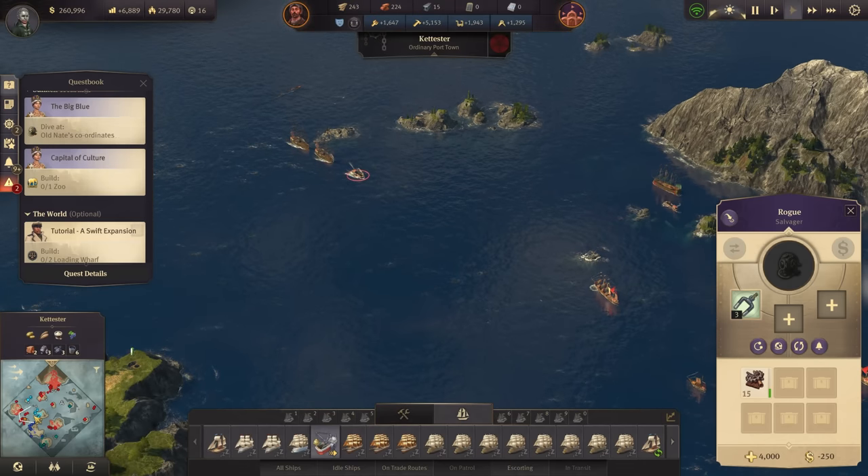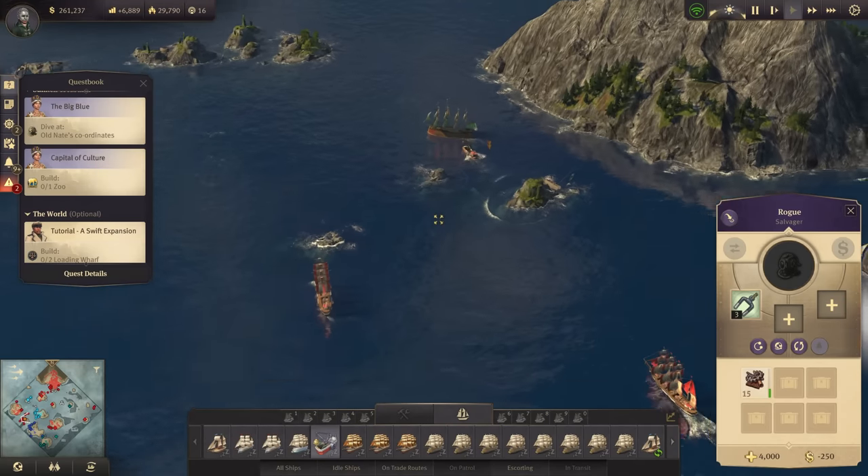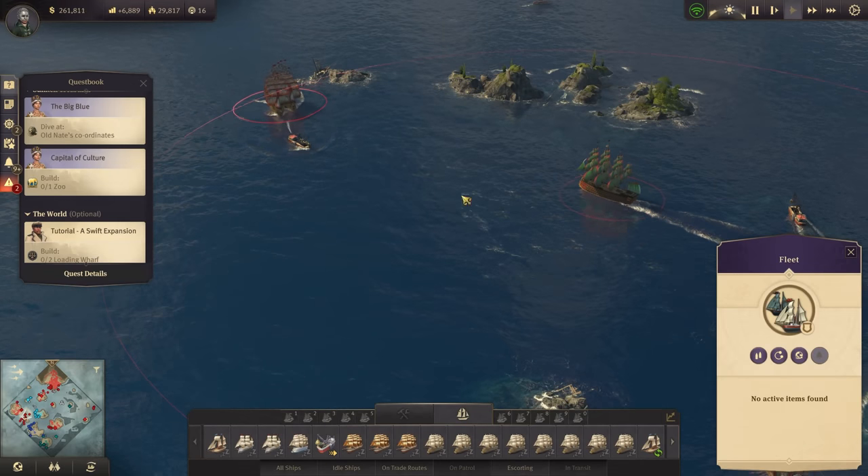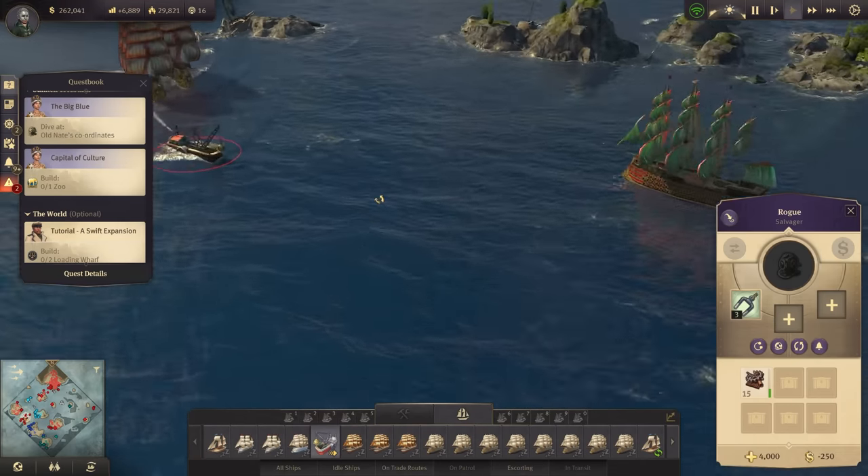It's obvious why they're here - the same reason we are: the emblematic power that scepter will give whoever owns it. But we can't afford a war with La Corona, feeble though they may be. So I'm afraid we'll have to rely on wits to beat Olivaira to it. We definitely have to be first - that is a legendary item for the museum, so I want to get it. It doesn't look like they're attacking us.